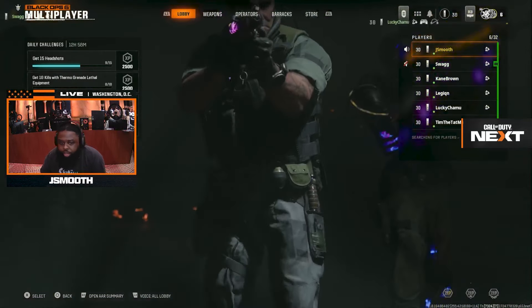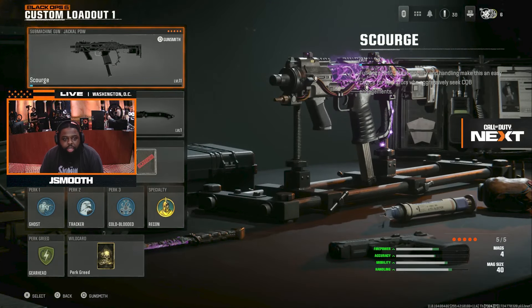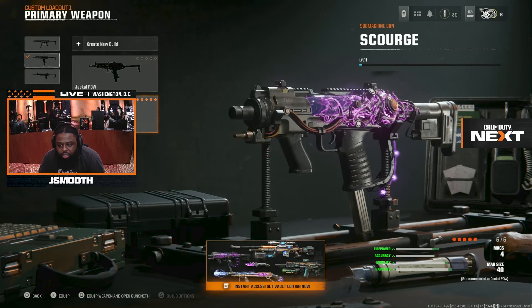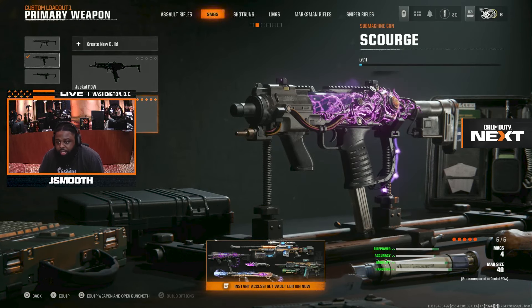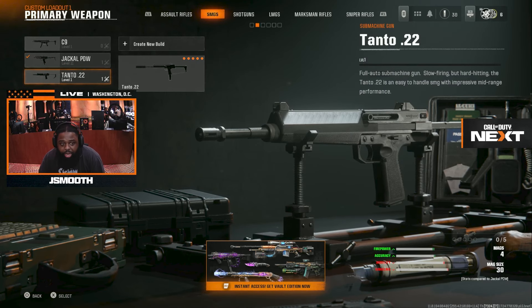Let me show you everything right now in the game. We are showing the Jackal PDW, this is called the Scrooge — this is going to be one of the best guns in the game. Look at this blueprint, this WRL blueprint is fire. The Tonto — I'm not going to lie, this may or may not be meta right here.